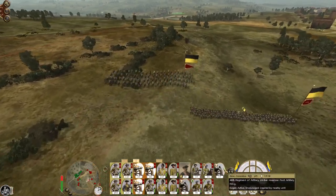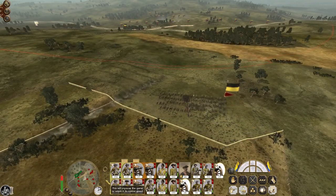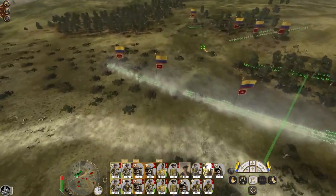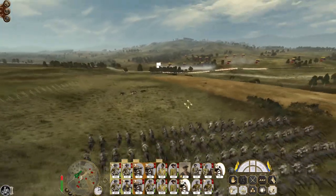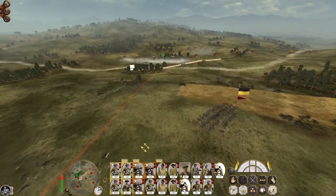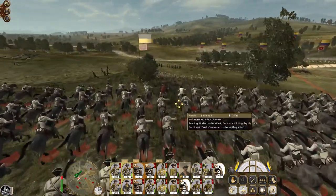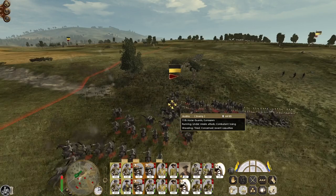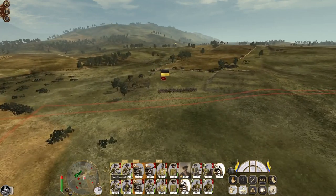There's a cuirassier unit — bring my cavalry back. That infantry is done for. Let's just let the reinforcements come in. I'm going to stay where I am and let them march towards me. Engage the cuirassiers as they come in. Actually, regiment of horse — get back, don't worry about fighting them. Go on howitzers, give them a volley as well, although they might hit the stakes.